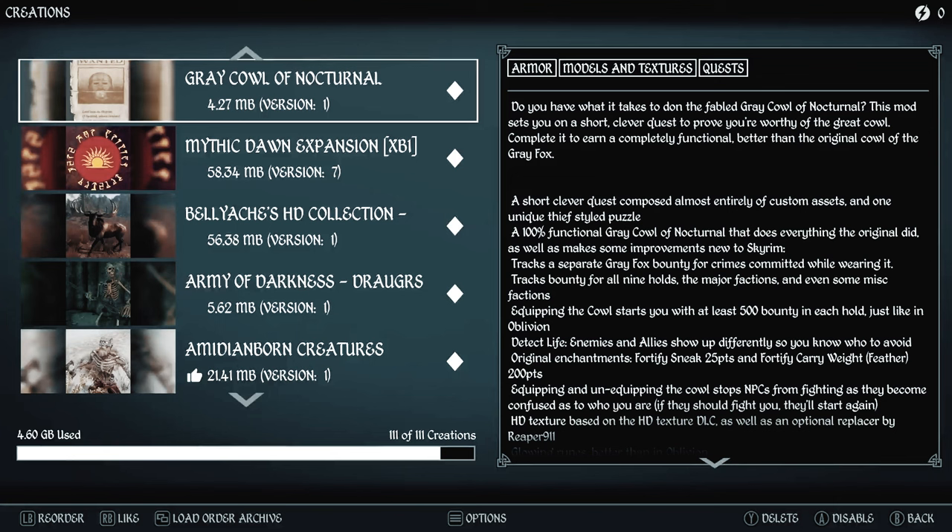The Gray Cow of Nocturnal — I couldn't do this without adding some kind of mission for the Gray Cow. There are quite a few mods to choose from; I went with the smaller option just as a little something to supplement the mod list. Pick whichever one you like — there's plenty of storage space left to add whatever mods you want. This mod sets you on a short clever quest to prove you're worthy of the Gray Cow, and there's a really unique version of it that you can obtain.